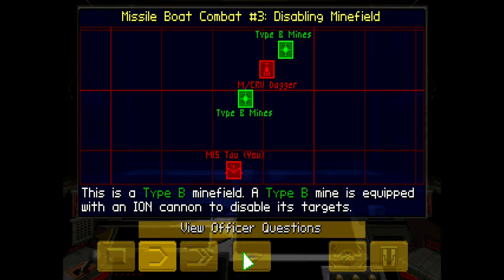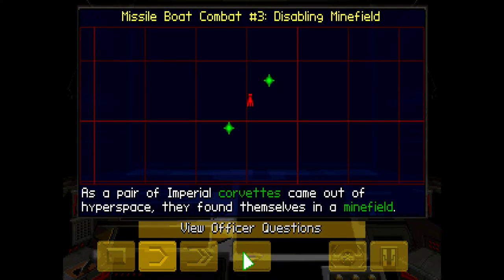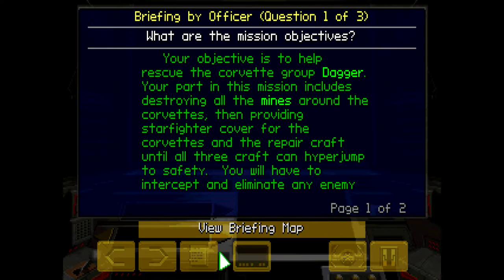This is a Type B minefield. A Type B mine is equipped with an ion cannon to disable its targets. As a pair of Imperial Corvettes came out of hyperspace, they found themselves in a minefield. Your objective is to help rescue the Corvette group.